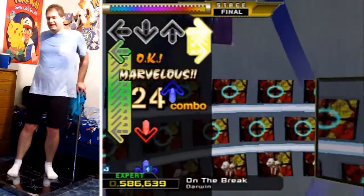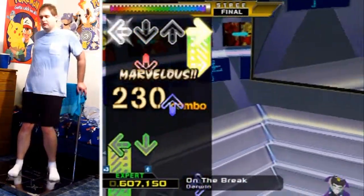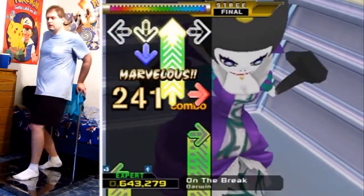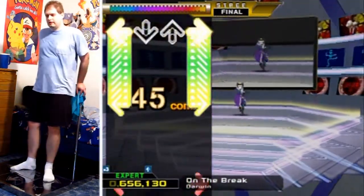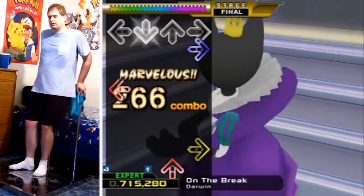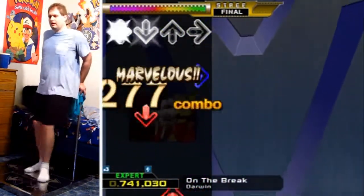Just relax with the slow down, hit the hold arrow, use the other foot to hit the other arrows. All pretty self-explanatory, and then it speeds up at this jump. We go into some more gallops, ending off with little jumps at the ends there.